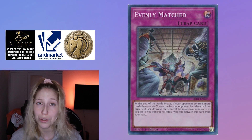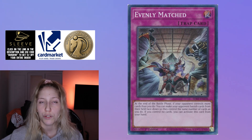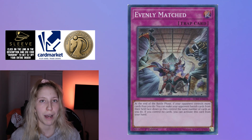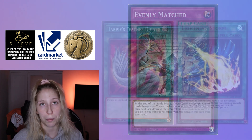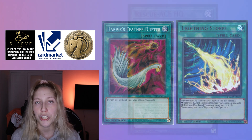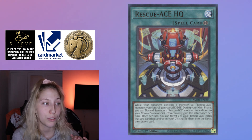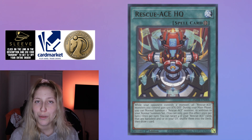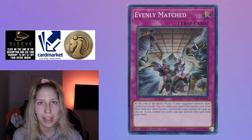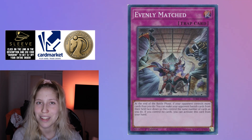Evenly Matched is probably the most impactful card in this matchup if they don't go for the Terrahertz line, because you get rid of all of their resources and actually banish them face-down, which is so important. If you go for some backrow removal — like Harpie's Feather Duster or Lightning Storm — they still have their resources in the graveyard, and if they play the headquarters, they can shuffle them back, draw, and get to them again with Turbulence, so they'll have too much advantage. Backrow removal is okay, but Evenly Matched is much better. If they go for the Terrahertz line, they'll probably try to negate Evenly, so your bait might not work — keep that in mind.